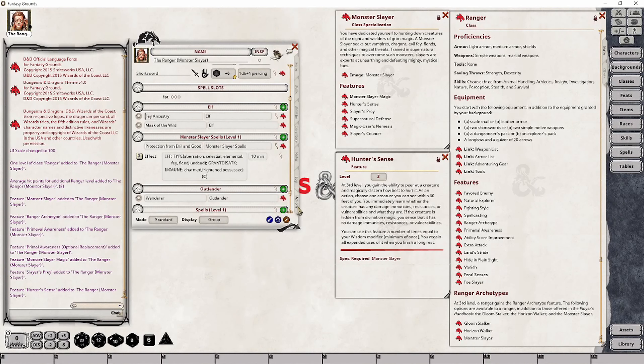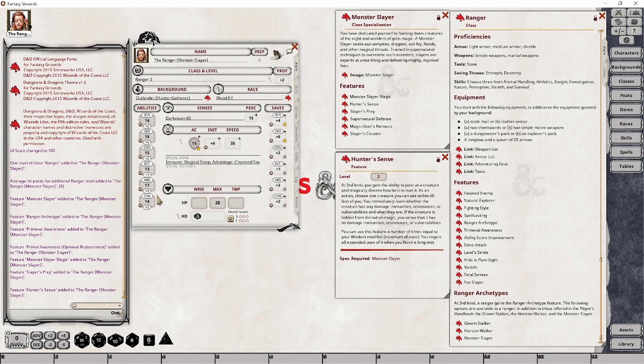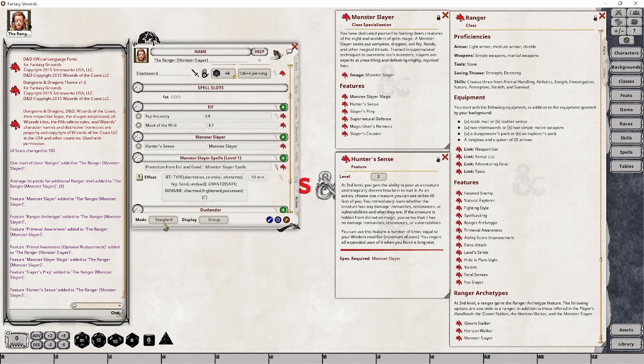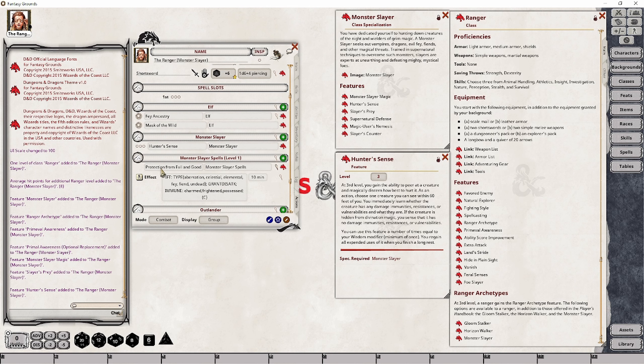Let's quickly go ahead and add this to our character's actions tab. This is going to be under the Monster Slayer Power group, because it is directly associated with our class specialization. The only thing we have to do is set up its number of uses, and that's going to be equal to your character's Wisdom modifier — in this character's example, we have plus three, so that means we have three uses. I'm going to go ahead and set three daily uses of that particular feature.